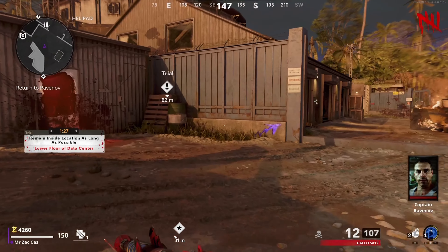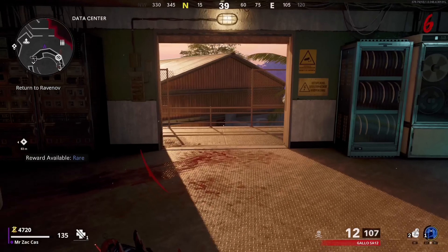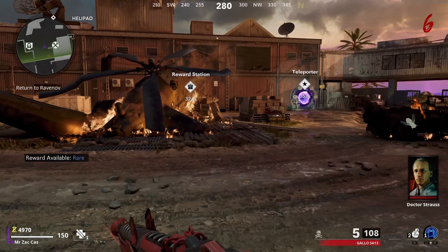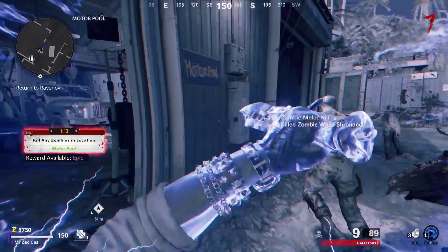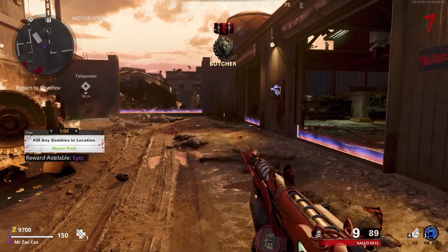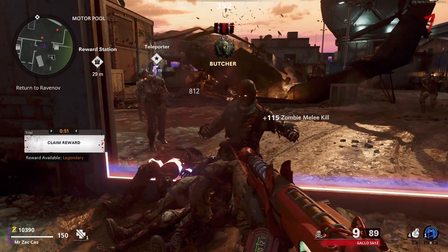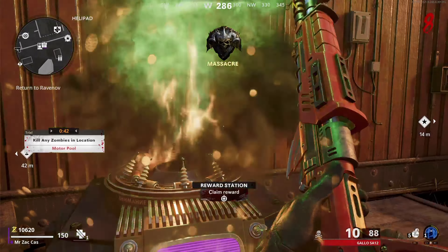The next thing I'm going to do is start up a trial — that's always the quickest and easiest way to get the Ray-K. We have to remain inside a certain area. These Remain Inside Area challenges are just an absolute piece of cake on low rounds, but on high rounds in a very enclosed space, not so much fun. We got Legendary — let's just get rid of these two here and make our way to the reward station. And we do get the Ray-K. We are already on round 8 and we are pretty much set up for the rest of the game.